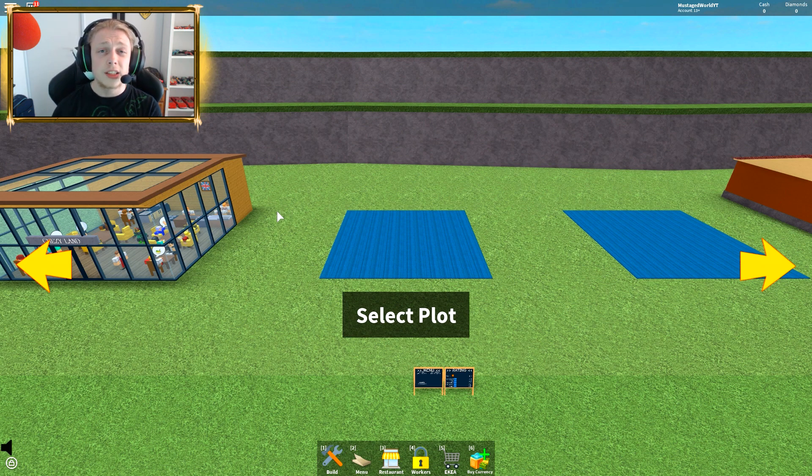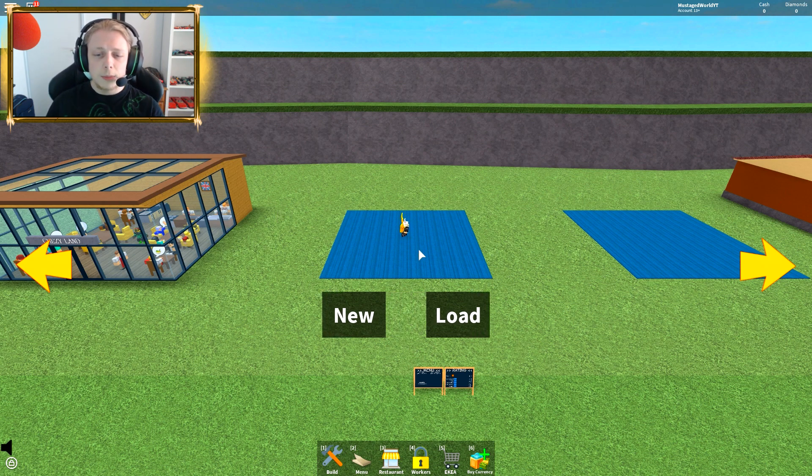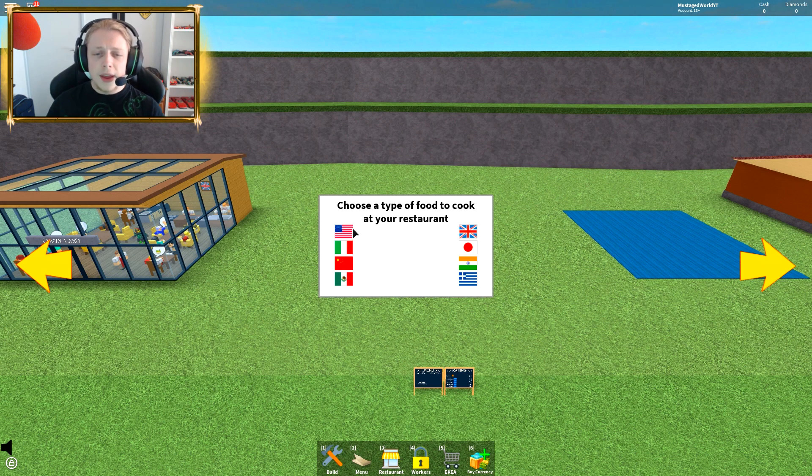The first thing you will be greeted with is a lobby screen, and after that you can select a plot to build your restaurant. It seems like a tycoon where you actually have to do other things than pressing buttons. We're gonna press 'select plot', press 'new game', and then we can actually pick the type of restaurant.